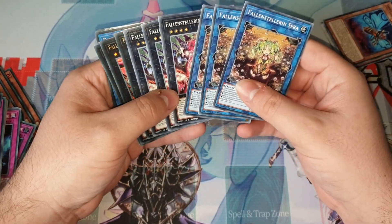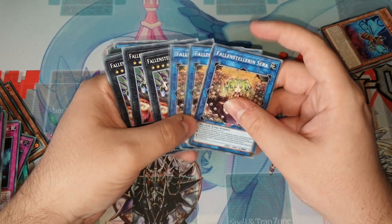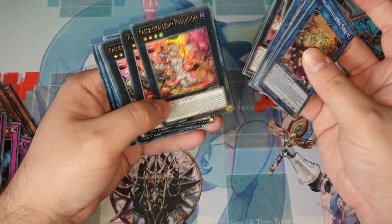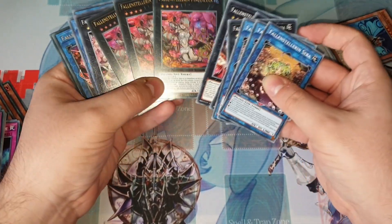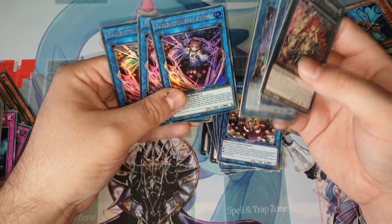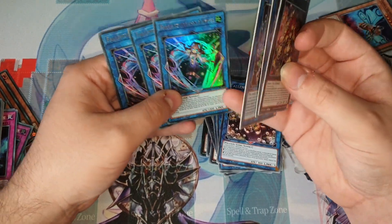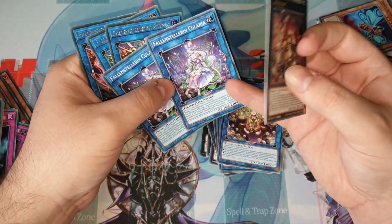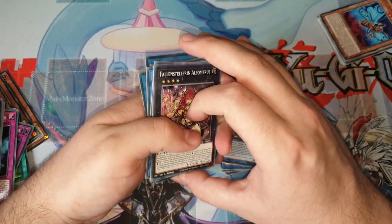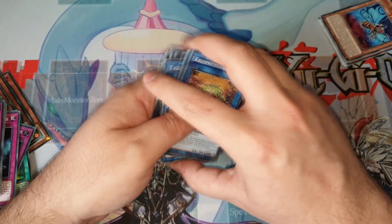For the extra deck: you have 15 slots and the deck has 18 extra deck monsters, so there's not much choice. Three Sera, three Rafflesia, and three Pinguicula are the most important ones. Then the rest you can do whatever you want — I think one Alameris, two Kulleria, and two Adibus. Three Link 3s, two Link 2s, and one Rank 4. The most important ones are Sera and Rafflesia anyway.